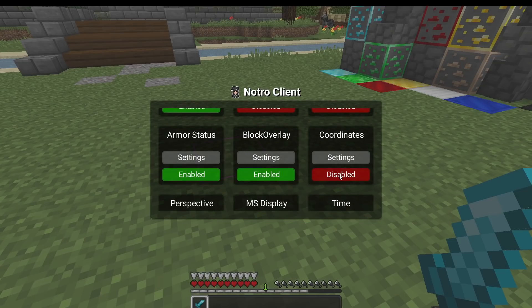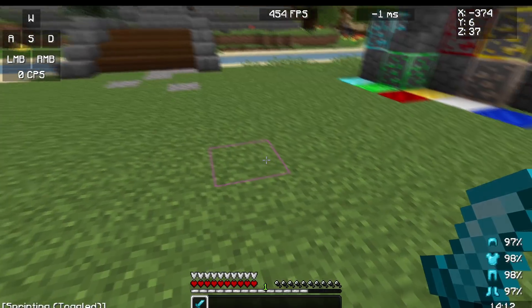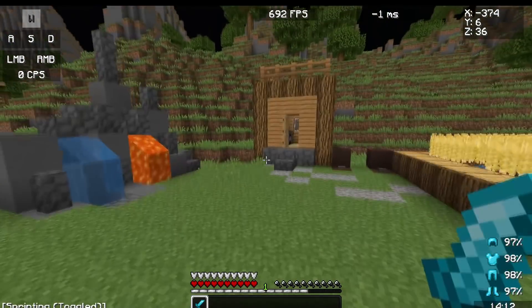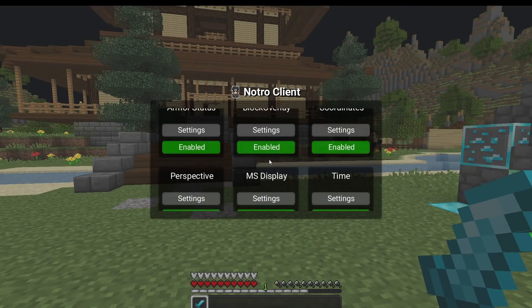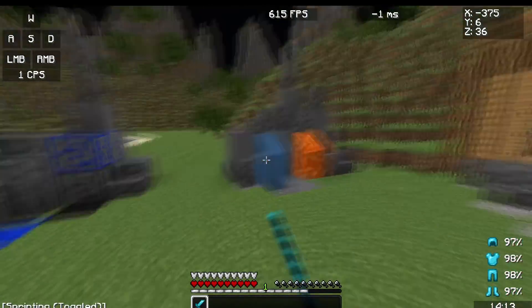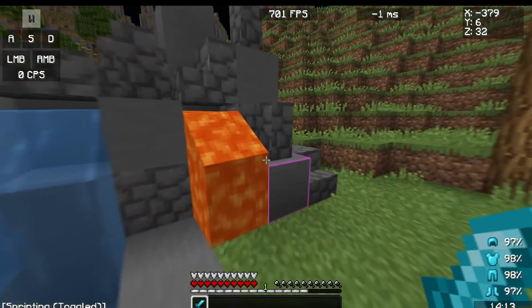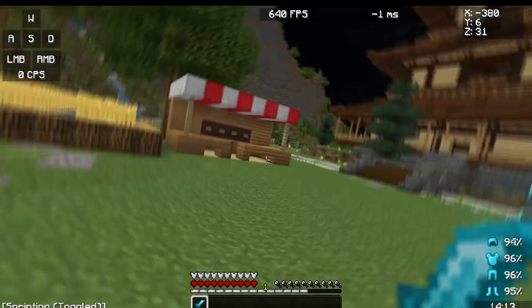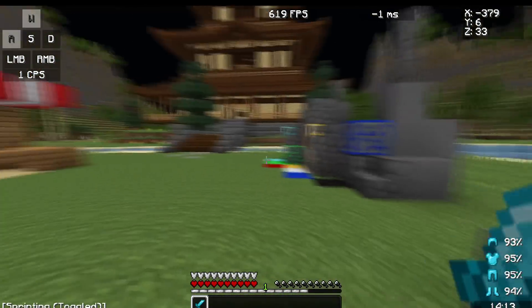We've also got the coordinates mod, which is really useful for UHC — it shows your current coordinates and you can change its color. Another great UHC mod we now have is armor status, which displays your equipped armor pieces. As you can see I've got full diamond armor on, and as I take damage you can see the durability of the armor going down in real time.